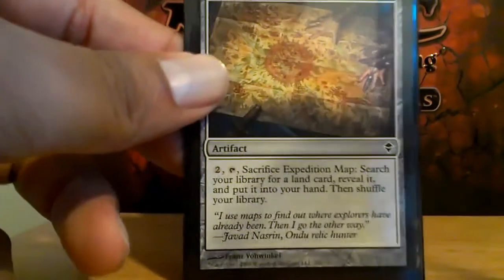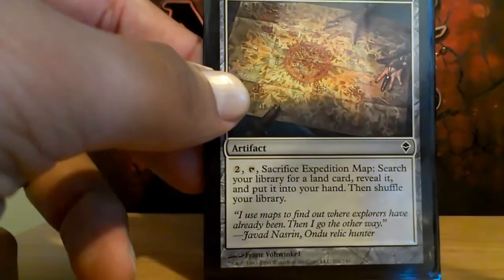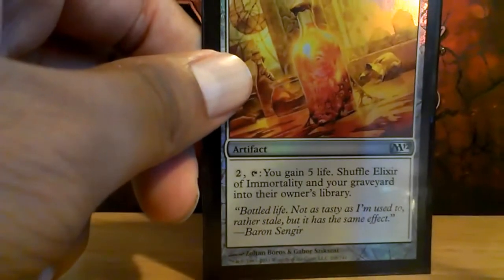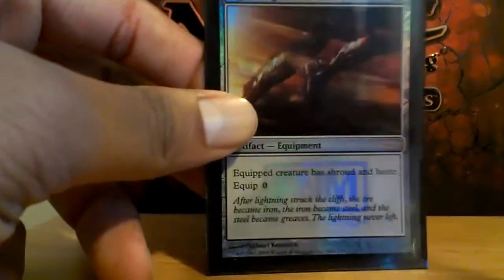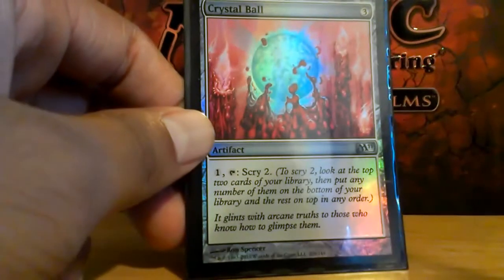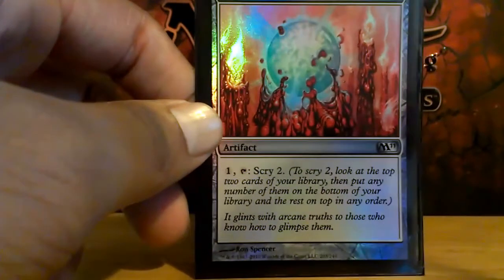Expedition Map almost always gets Coffers, or Vesuva to copy Coffers if I already have it. Sometimes it gets Reliquary Tower or something else, but the two main targets are Coffers and Vesuva. Elixir of Immortality for when I just need to reset my graveyard. Greaves, mainly to protect Chainer. Crystal Ball — I know a lot of people like to run Sensei's Divining Top, but I like the ability to put cards at the bottom of my library, so I run Crystal Ball.